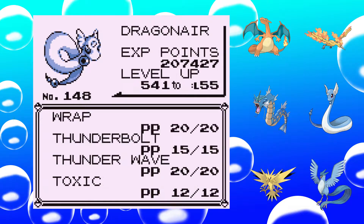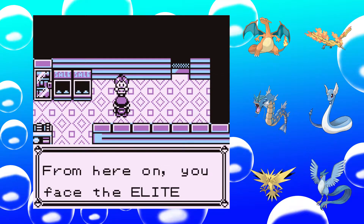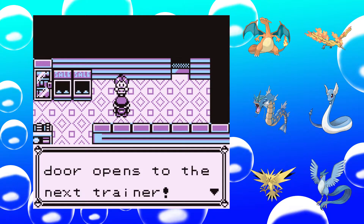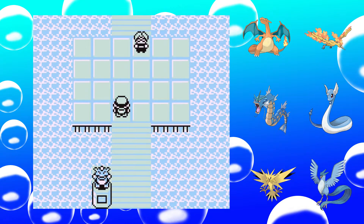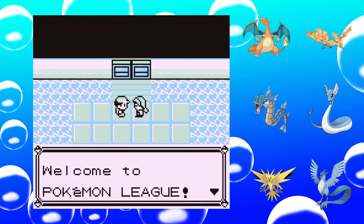Since you have like 15 PP — 15 is already a rather good PP count. Let's see how this goes. From here on, you face the Elite Four one by one. If you win, a door opens to the next trainer. Good luck! Thank you! So, first Elite Four member — let's battle!